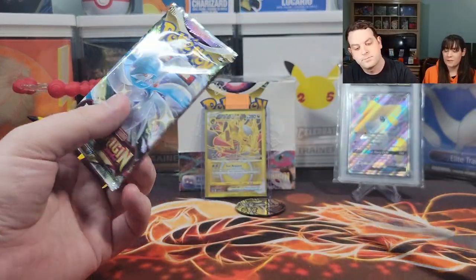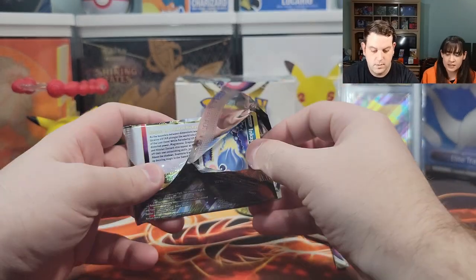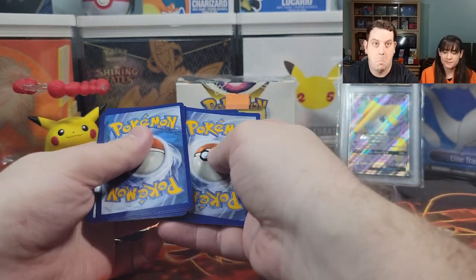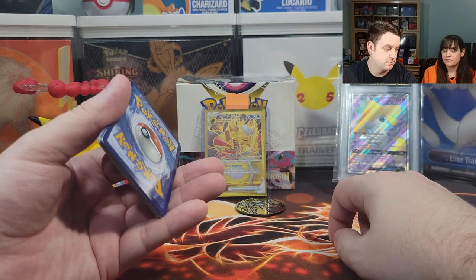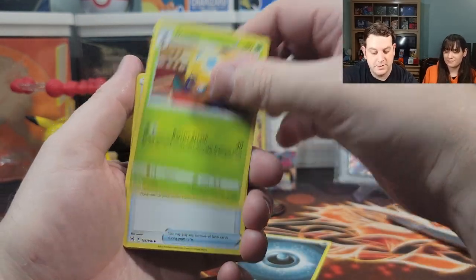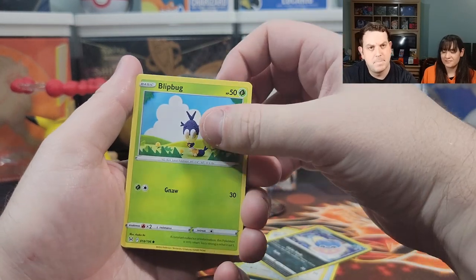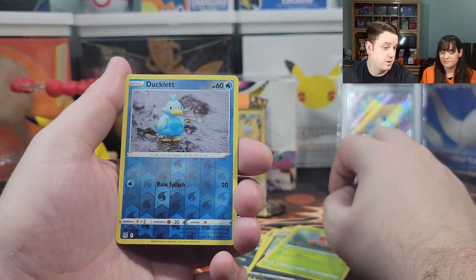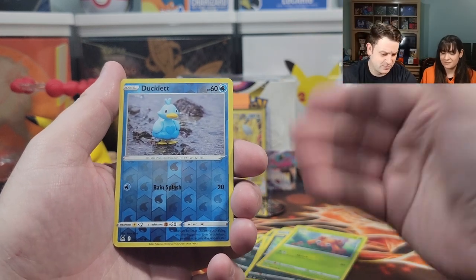Pack number three — third pack magic, let's go! It has a nice shiny on it. There's something in there. Dottler, Damage Pump, Ambipom, Inkay, Blipbug, Finneon, Spinarak, Paras. Waddlewaddle reverse holo — best card of the set! Who needs those other ones? We got Waddlewaddle.